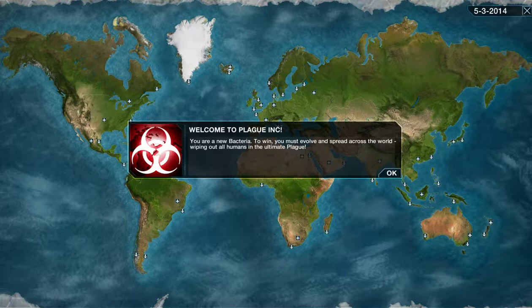Welcome to plaguing. You are a new bacteria — you must evolve and spread across the world, wiping out all humans in the ultimate plague. One thing I don't like is that there is no option at the moment to turn off tips, so you'll always get the same tips. But it is nice to have a pause every now and then — you're also able to pause with the space bar.